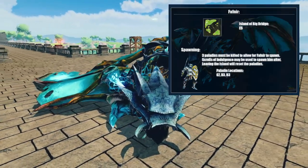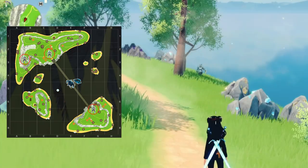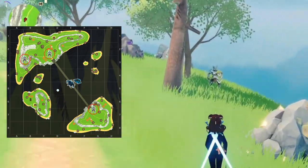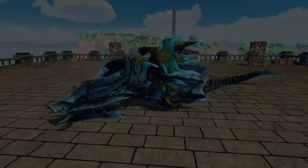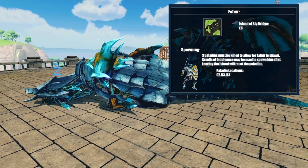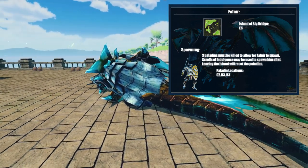Fafnir can only be found on the island of Big Bridge, with an island level of 5 or above. To make him spawn, you must first kill the three paladins that spawn around the island at these locations here. You can respawn him with a scroll after that as long as you remain on the island, but if you do reload the island, you will have to kill the paladins again.